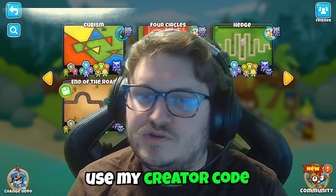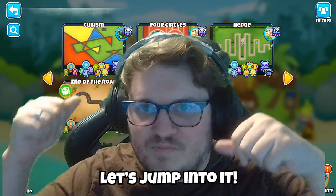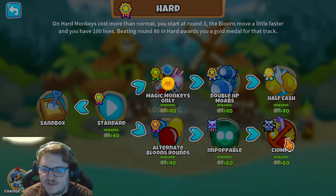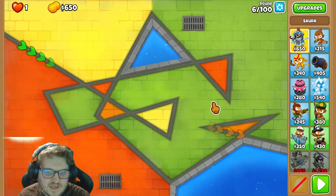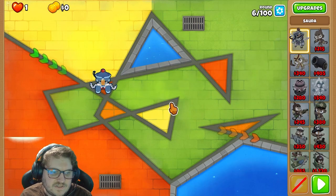Make sure to use my creator code UNONSO in the shop for supporting me as your favorite creator. We're going Cubism, we're going Shims here. The strategy on how to do this — I'm using Soda for this, but you can probably use other heroes as well. I prefer using Soda.